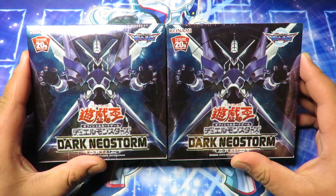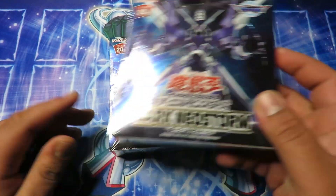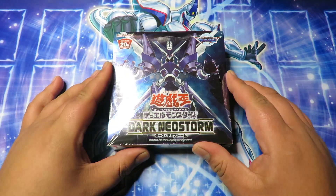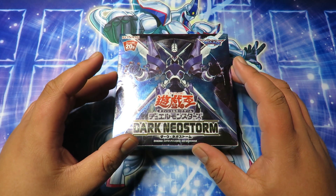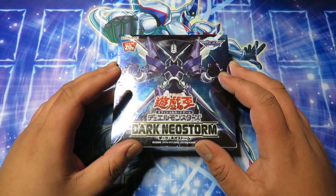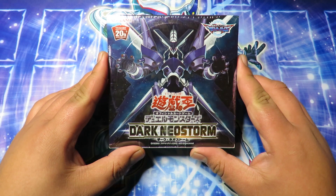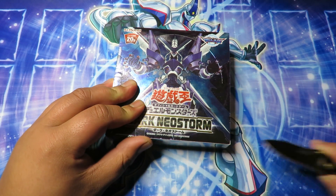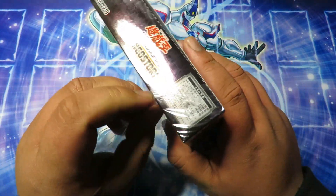We're going to be opening two boxes trying to get a 20th Anniversary Secret Rare. In this video we're only opening one box, so it'll be a two-part video. Some of the cards you can expect in this set: World Legacy cards, the Guard Dragons, the Mecha Quantos — the power ranger-looking guys — and we've got the cover card Firewall Exceed Dragon. Shoutout to Chance Time, who did a video on this set — I watched it and immediately ordered three boxes.